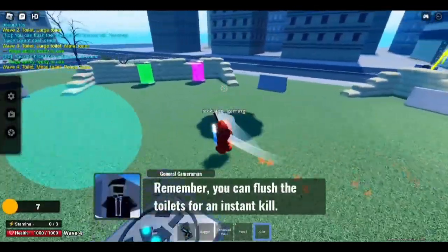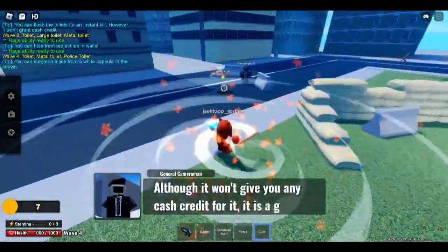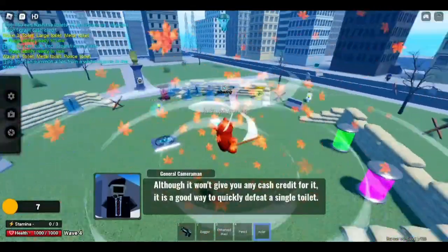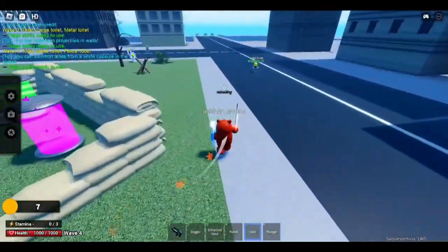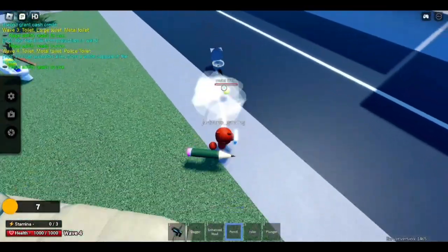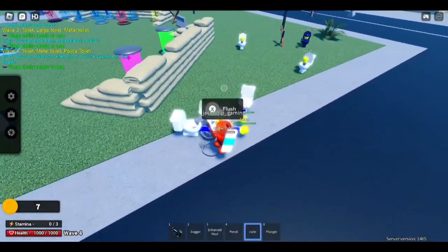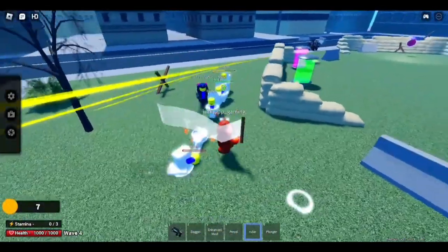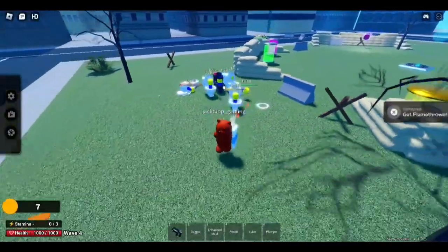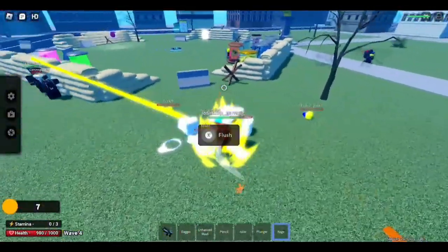We're already on wave four, bruh. This is going so good. Okay, bosses could be a problem though, because I am so small. I got a plunger though, that's nice. I don't think we're gonna be having to use any weapons but the weapons that it gives me. I'm gonna try to not use those. Let me go into a rage real quick and just kill all of these toilets.